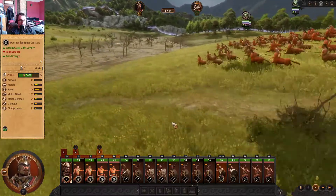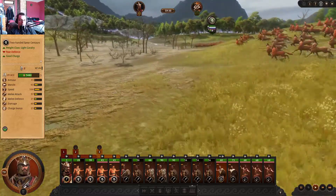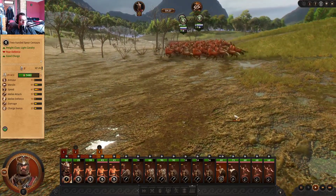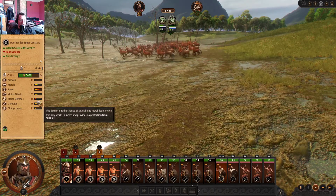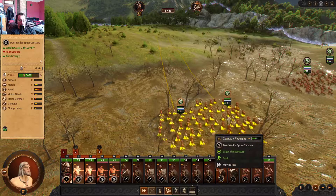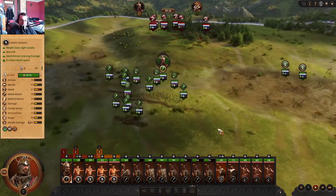Pay attention to their stats — let's see if their speed goes down from 100. Oh yeah, down to 61, and their melee defense got cut in half. So large units count as heavy units even though they're light cav. That makes sense.